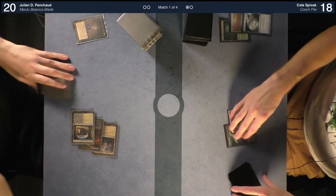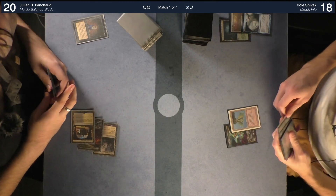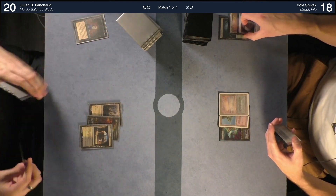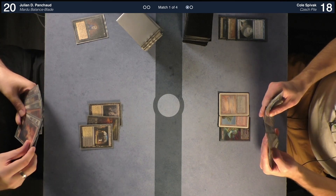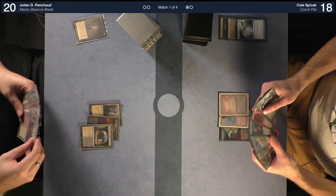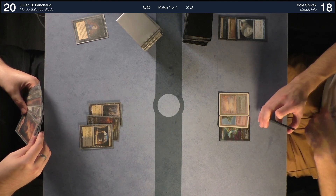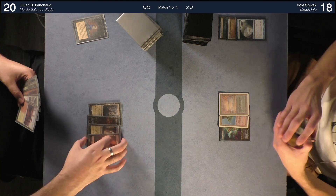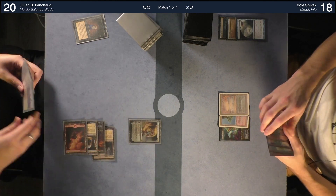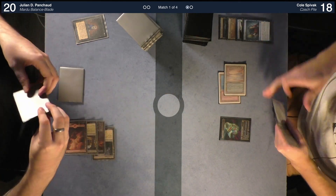I'll play this Underground Sea and pass the turn. Untap, draw. I'll play Mountain. I will attempt to cast Elspeth Knight-Errant. I will Memory Lapse that — it goes to the top. Go ahead. Oh god, Elspeth Knight-Errant again.